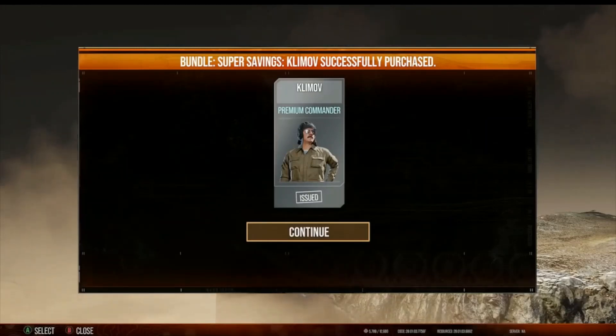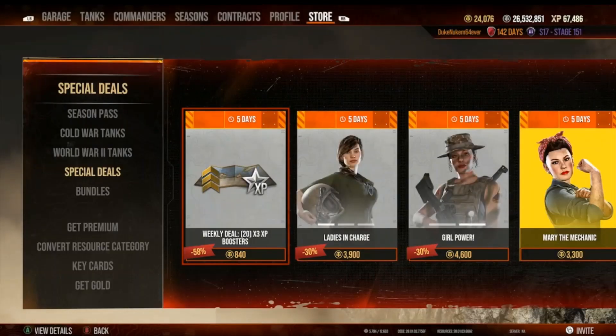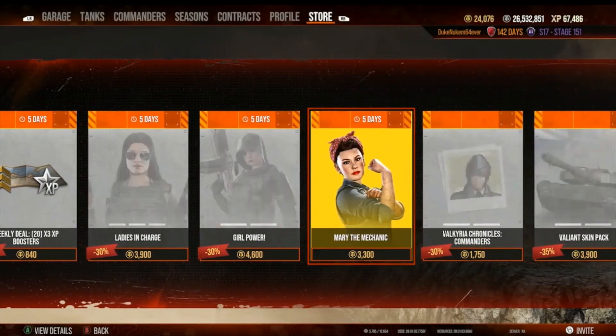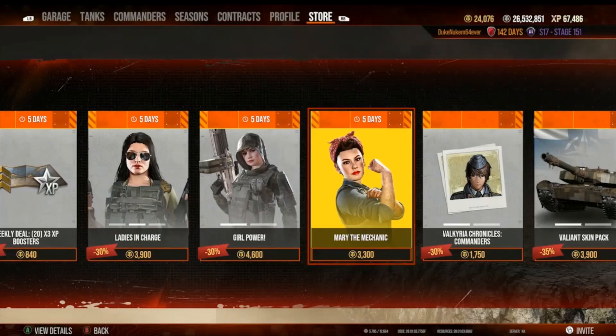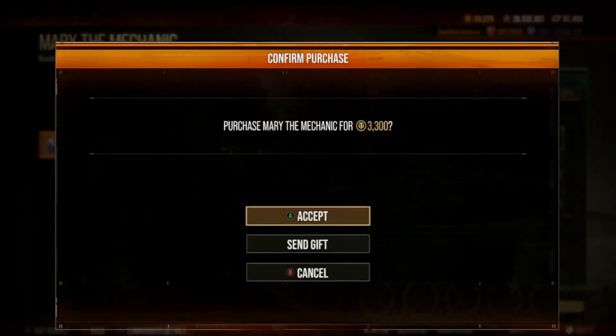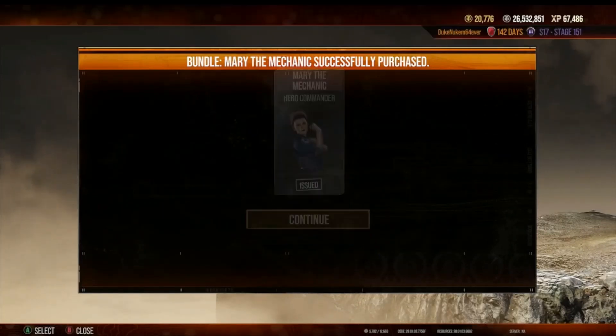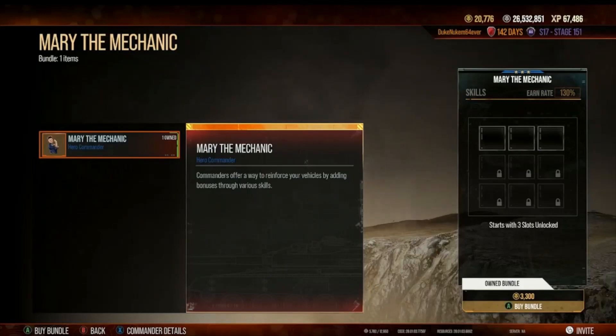Half price — you really can't beat it. Besides, I have a Polish Panther that I need to stick this guy in. I needed that big bushy mustache freak. I also need to get Mary the Mechanic. I don't like to go around buying expensive commanders, but there are a handful of exceptions — she's one of them. She's going to look fantastic in one of my tanks. American for sure.